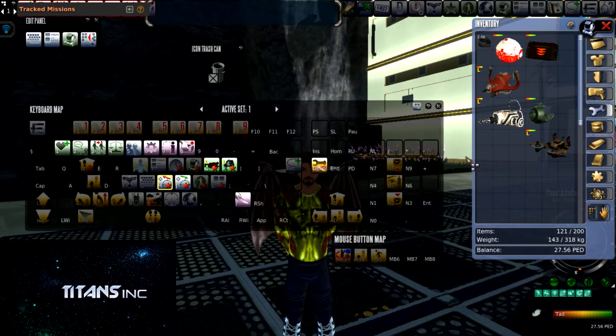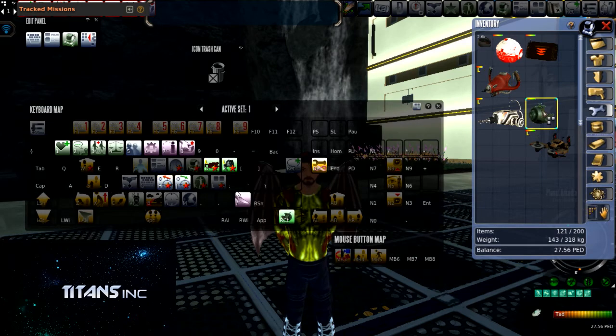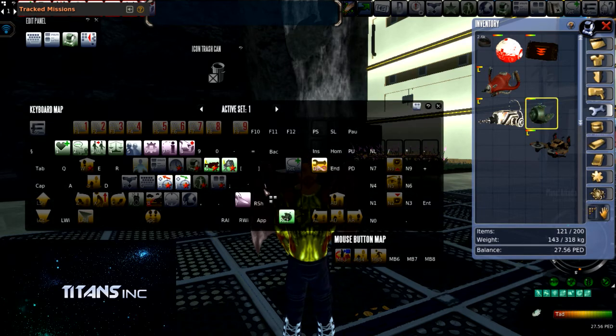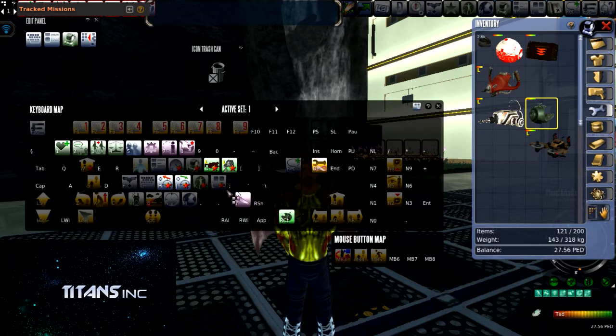Behind this, we're gonna go to our tool section — it should be right underneath your weapon section — and we're gonna put our VSE MK1, or our sweat gatherer, and I place this on my RCT button. Notice that when you're using any of these tools placed on your keyboard you can use the other buttons in unison. For example, I'm sweating with my VSE, and once established I can use my auto toggle tool to continue the action until the creature is sweated out.